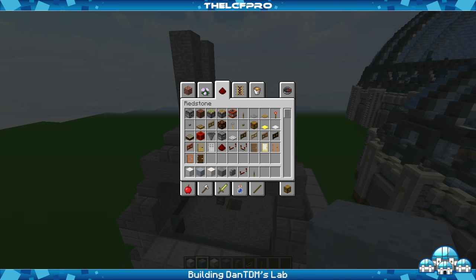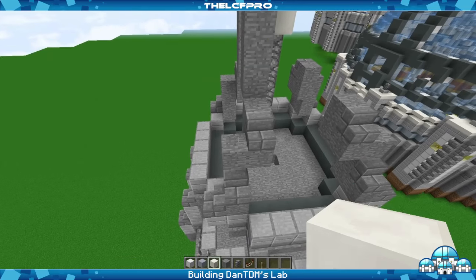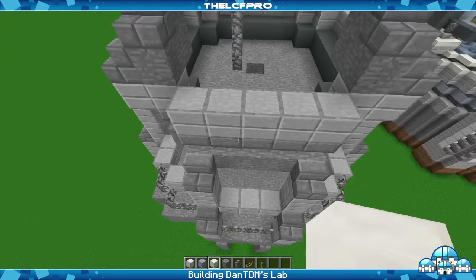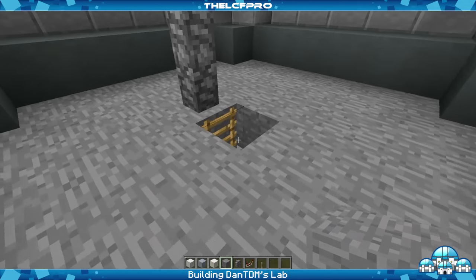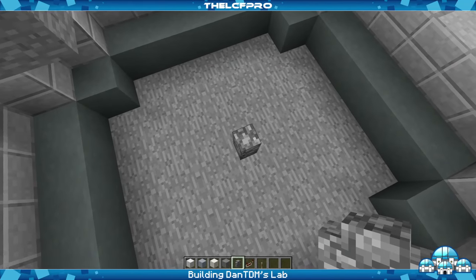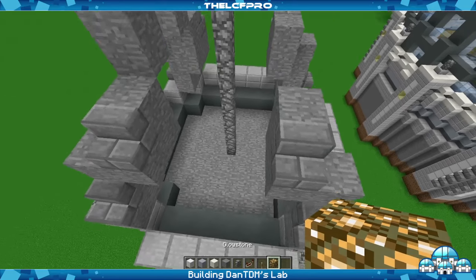So the first thing we do is place a block of quartz above the stone. Wait a second — something is not right about this. So I found out what I did wrong, and also that I missed some glowstone, which is pretty important. This stone thing needs to go to the middle over here — like that, that's where it should be. So let me quickly get rid of it, find the middle, and then extend it one, two, three, four, five, six, seven times. Like that.